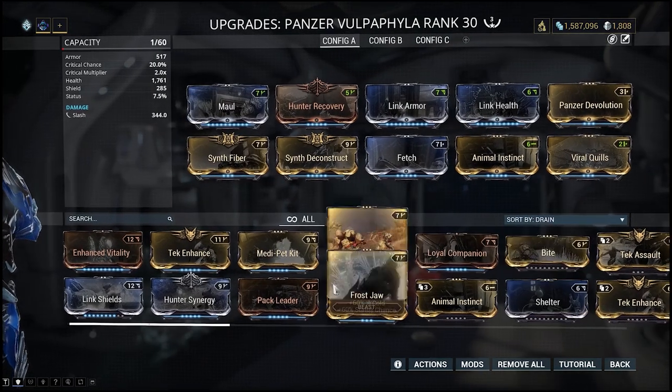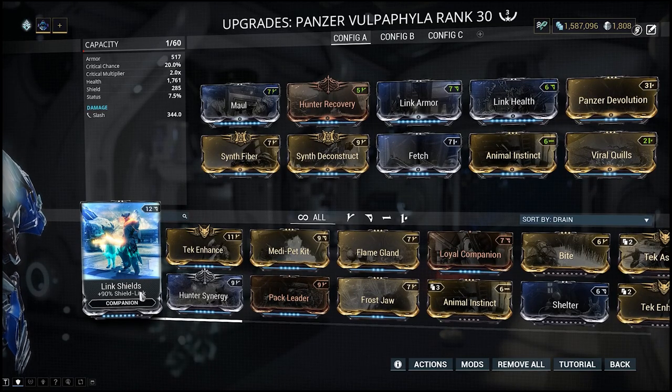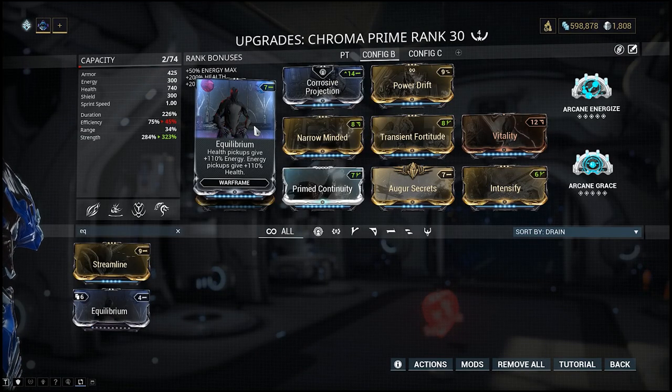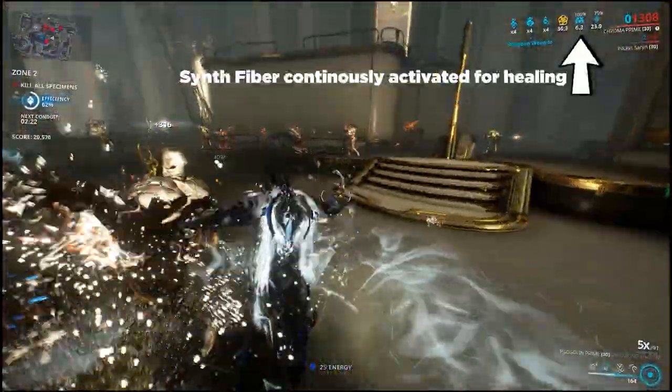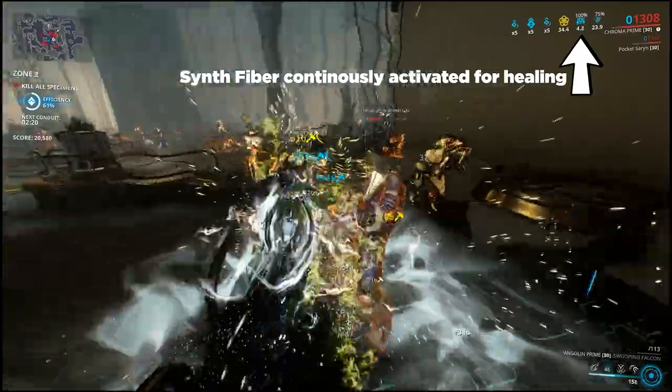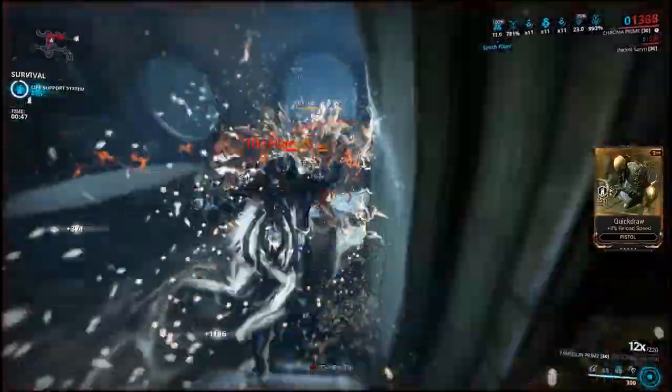These can be replaced with Bite, Pack Leader, and Link Shields — it's up to you. If you don't need healing, equip Equilibrium on your Warframe to turn all those health orbs that Synth Deconstruct drops into energy. Essentially this pet gives you infinite healing and Fetch anywhere, including the Steel Path. The addition of viral procs ensures that it's also a viable companion to assist you in dealing damage.